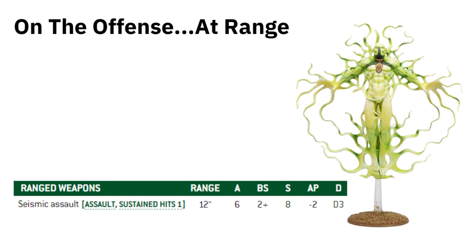Assault is one of the keywords for the Transcendent, which is actually quite important because of the teleporting ability — we'll talk about that later. It also has Sustain Hits 1, which is nice. 12-inch range is all you really need, especially if you use that teleport ability. Six shots hitting on 2s — this time Strength 8, minus 2 AP, and D3 damage each time. The Sustain Hits 1 means on average you'll get six hits going through, and yeah, if you're Strength 8 that's pretty good.